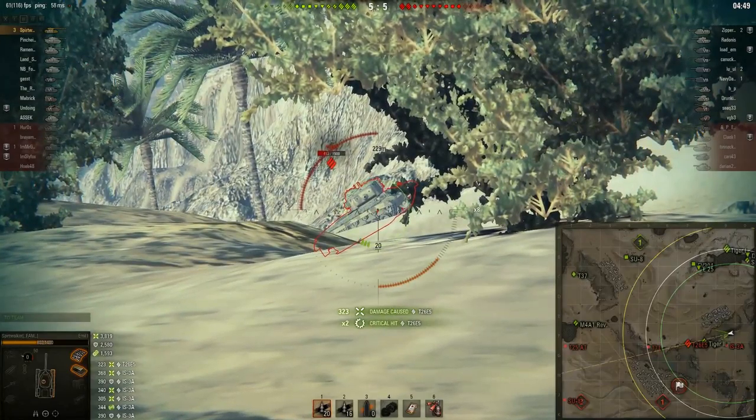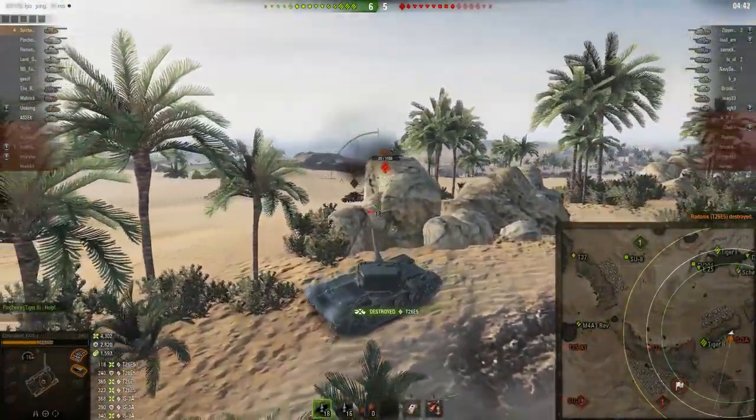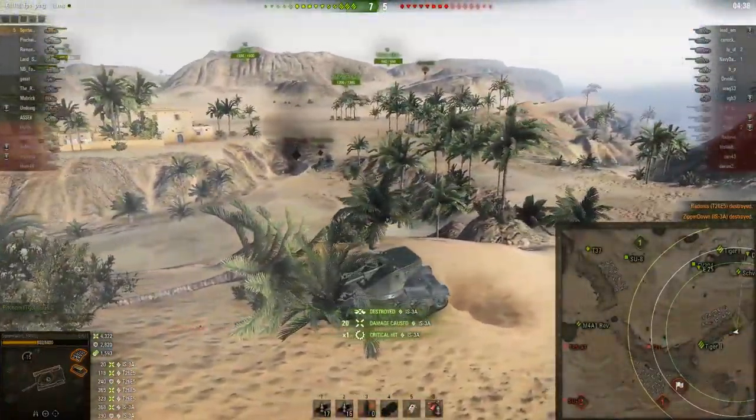Spirit Walker puts a great round into the drive wheel of the Patriot, then a second one in - he gets the kill, nice job. Now the IS-3 comes for more, but he's a one-shot and is going to lose this fight. He needs to back off, but Spirit Walker takes him out as well.